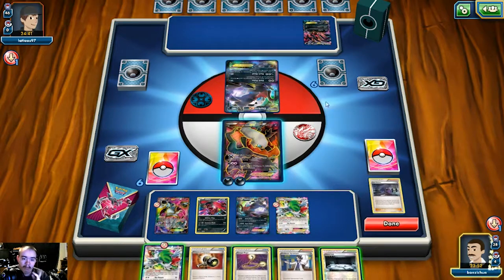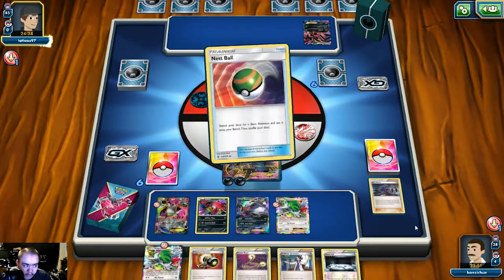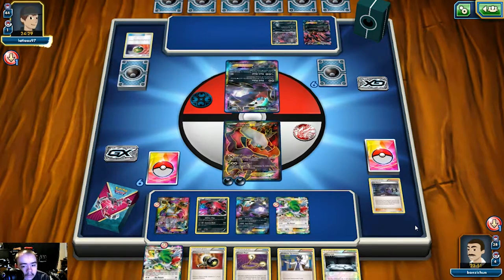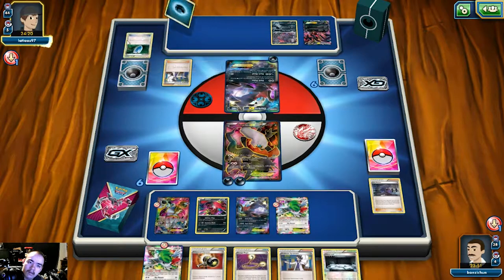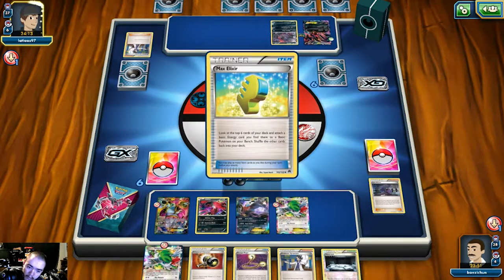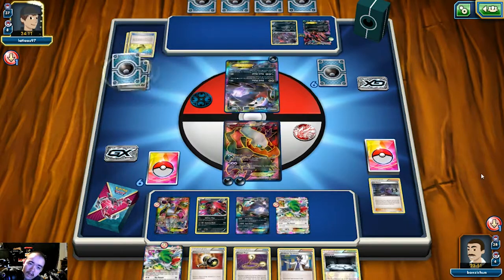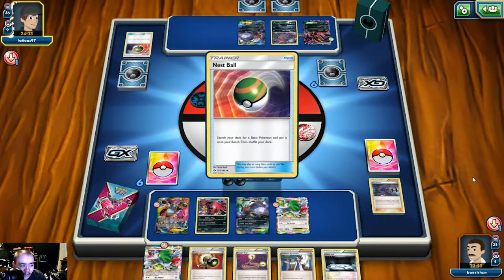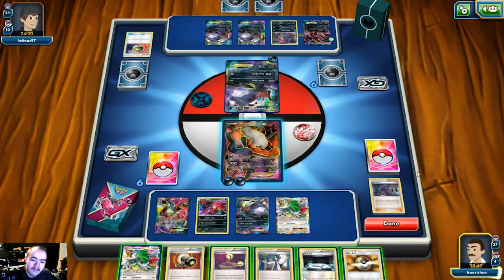It looks like he's not playing Shaman if he's grabbing Nest Ball. He grabs a baby Yveltal. He manually attaches energy and plays Sycamore, discarding two VS Seekers and two dark energies. He misses two Max Elixirs — a lot of his dark energy must be prized. He grabs another Nest Ball, suggesting he might be playing some kind of budget Turbo Dark. Since he's probably not playing Shaman, Silent Lab is slightly less effective, but we could still Ultra Ball for Tapu Lele.